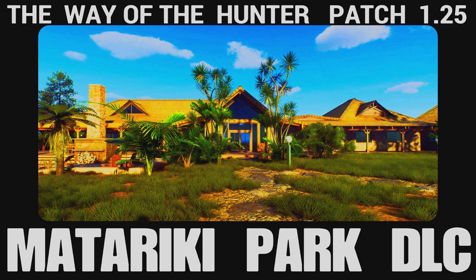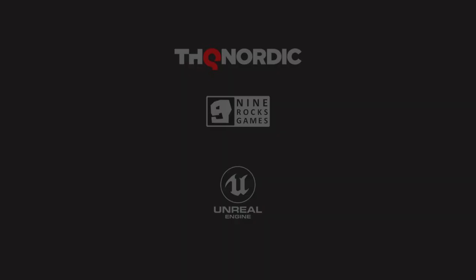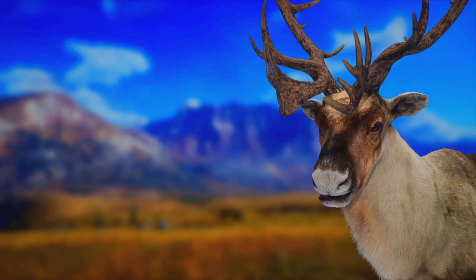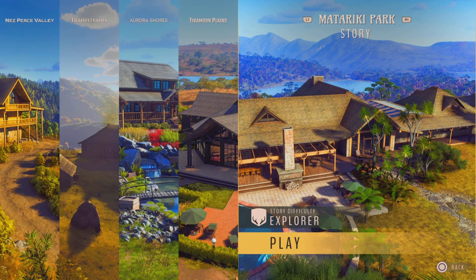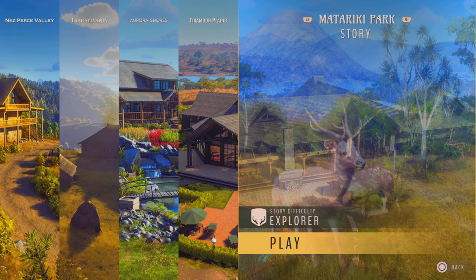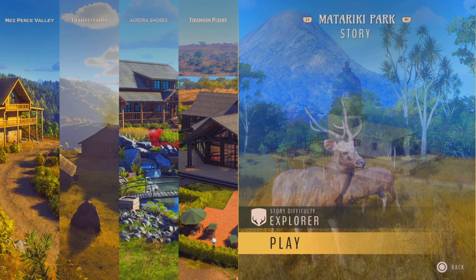With patch 1.25, elevated tripod stands have been added to the game. We also got melanistic fallow deer on the new map of Maturiki in New Zealand and in Transylvania. The spawn rate for rares is being reduced, which means it's going to be more difficult to find rare animals. Both bows now have infinite arrows.